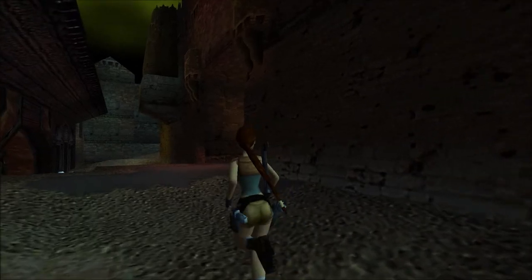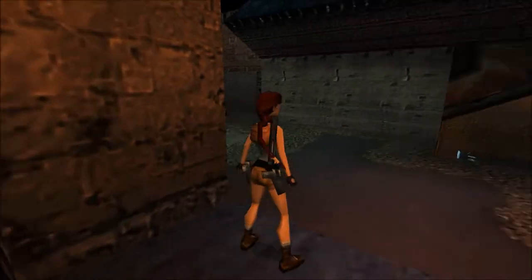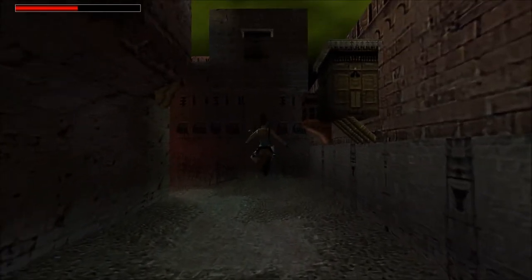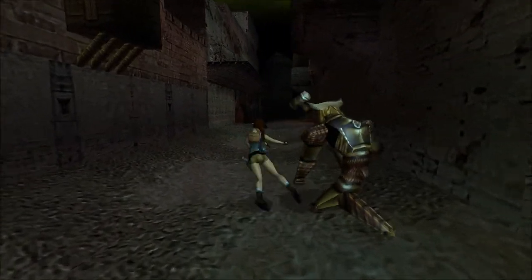The way you are supposed to really overcome this obstacle is to outsmart him — lure him into the actual mosque and then close the door behind him. That's a lot of damage. Instead, what we're going to do is kill the bastard.